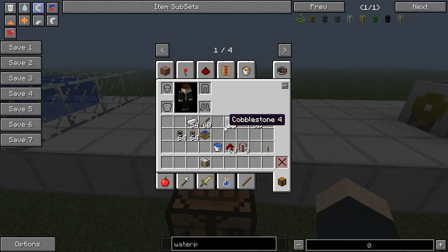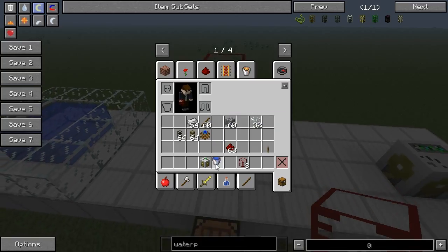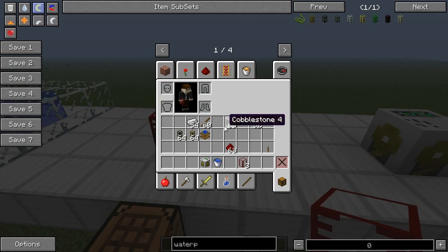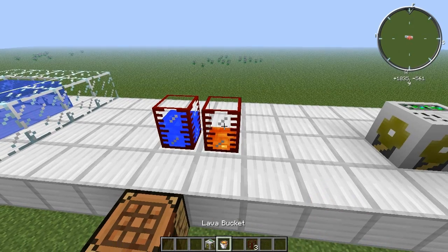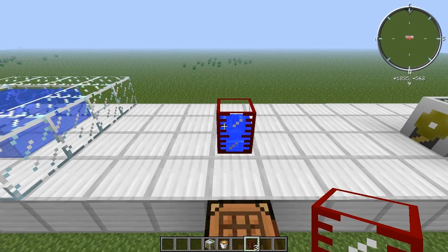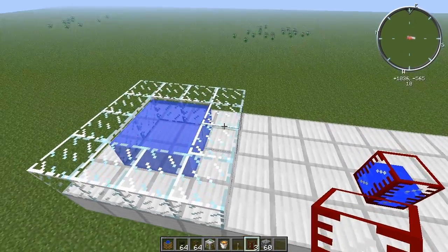Now for the tank, it's pretty obvious — it holds liquids. This water one is one example. If you want, you can add lava, oil, or whatever you want. You can pipe liquids into these tanks.